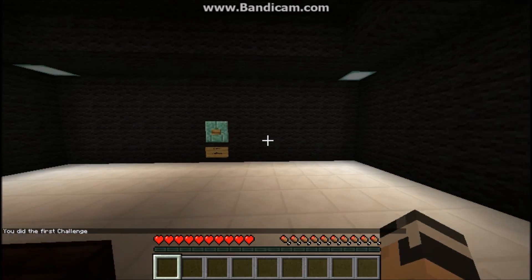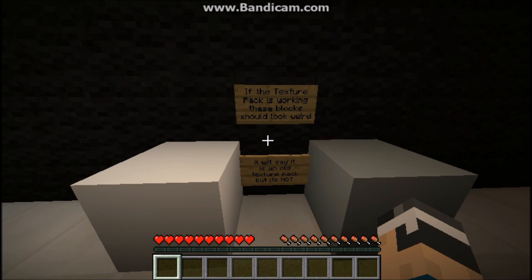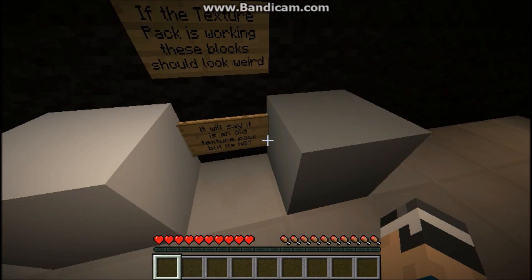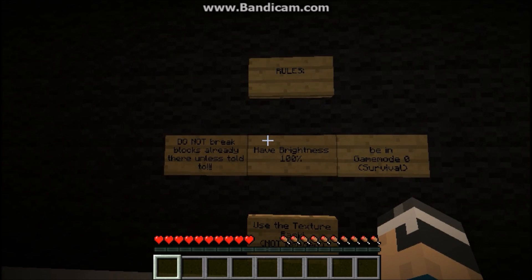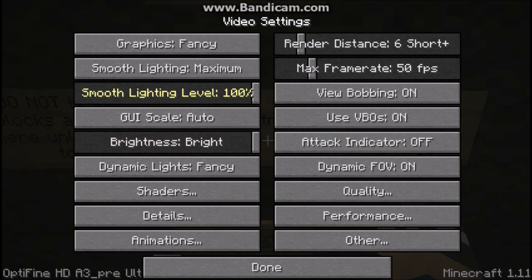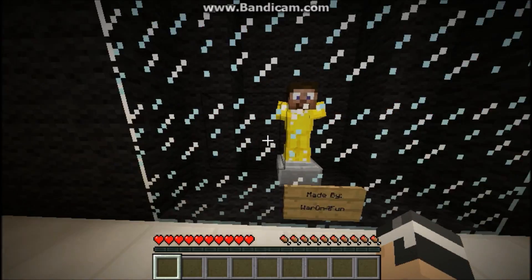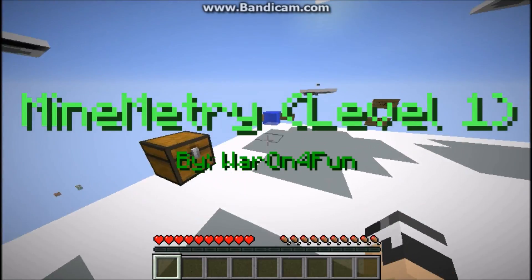First try! Rules: do not break blocks already there unless told to. If the texture pack is working these blocks should look weird - yes they do, they're wool. It says it's an old texture pack but it's not. Rules: have brightness to 100, be in game mode zero - I am in survival. Texture pack not needed but I still have it. Map made by War On For Fun - that's an amazing name.